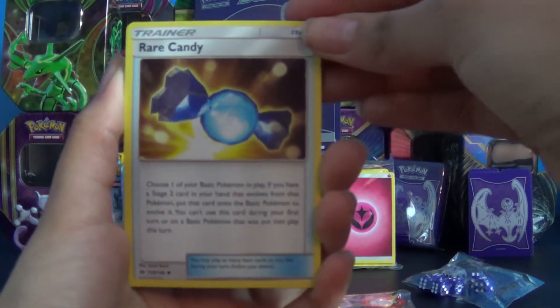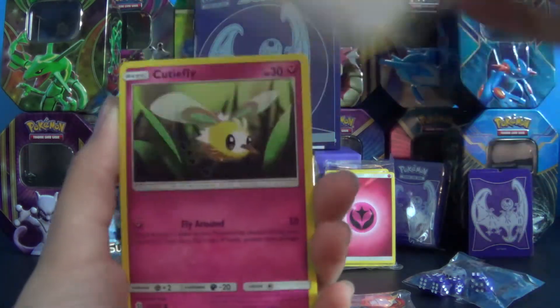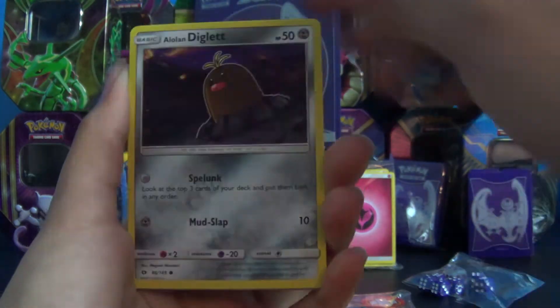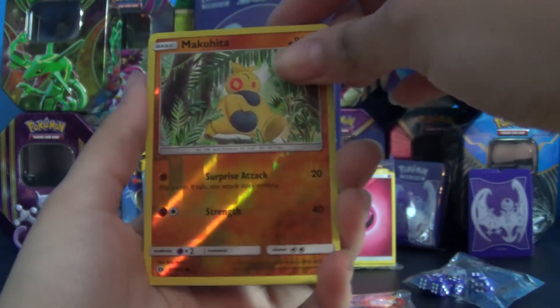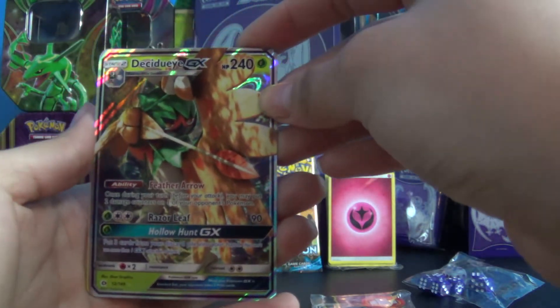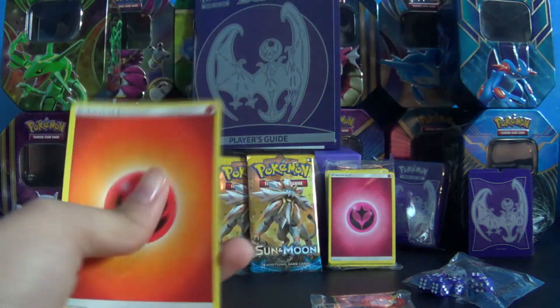This one starts off with a Rare Candy, an Araquanid, a Spinda, a Cutiefly, a Skarmory, a Bounce Sweet, a Diglett, a Jangmo-o, a Makuhita Reverse Holo, and my first GX card is Decidueye, and another Energy card.